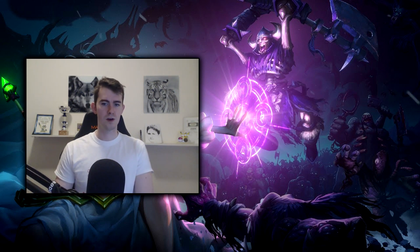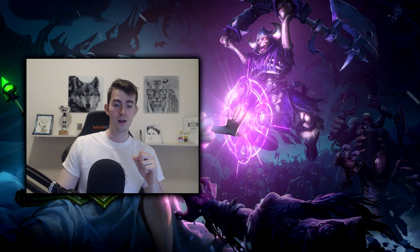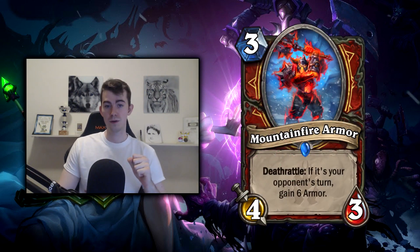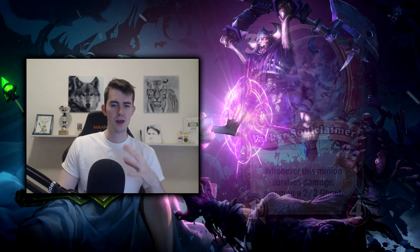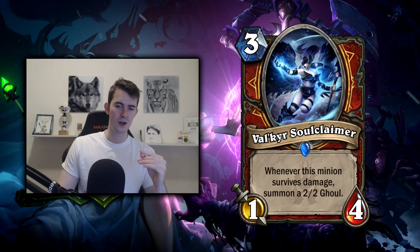Starting with Warrior — not really a lot of cards relevant for Warrior this expansion in arena; it seems a lot of the cards were more tailored towards constructed. But we definitely have one really good one: Mountain Fire Armor — a three-mana 4/3, well-statted, and if it dies on your opponent's turn you gain six armor. Whenever you have a well-statted minion with a purely positive effect, that makes for a really good card. It's reminiscent of Fierce Monkey, not quite as strong, but it's getting there.